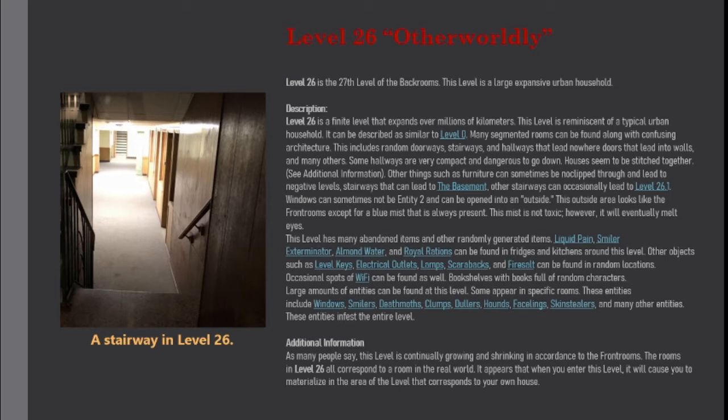This level has many abandoned items and other randomly generated items. Liquid pain, smiler exterminator, almond water, and royal rations can be found in fridges and kitchens around this level. Other objects such as level keys, electrical outlets, lamps, scarabooks, and furies can all be found in random locations.